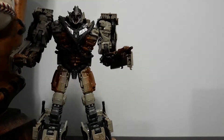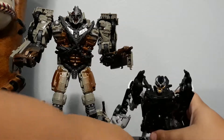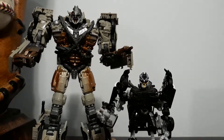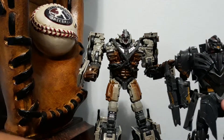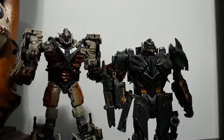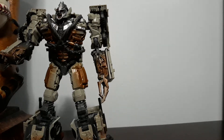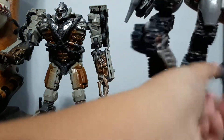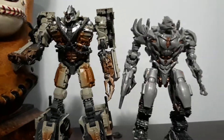For some size comparisons — here we have Deluxe Class Barricade. You can see how that works out. Next up we have Voyager Class Dark of the Moon Megatron. Here they are side by side — you can see how that works out. We also have Studio Series Revenge of the Fallen Megatron. Here they are side by side.